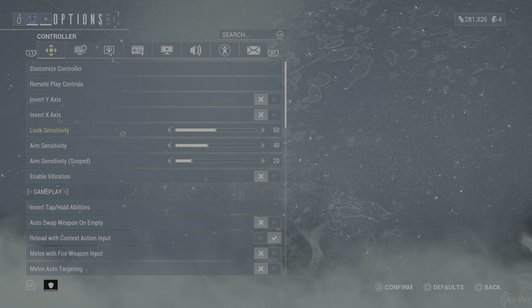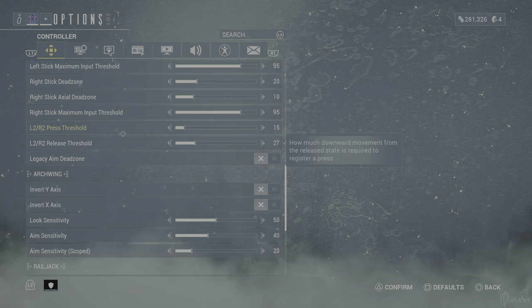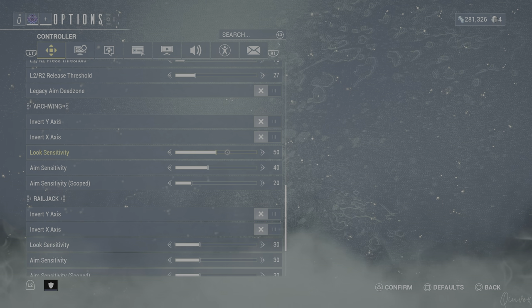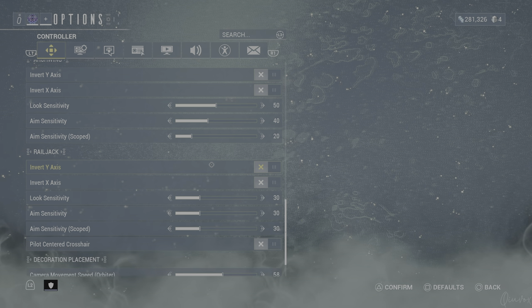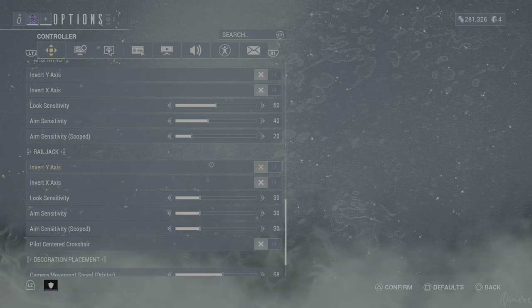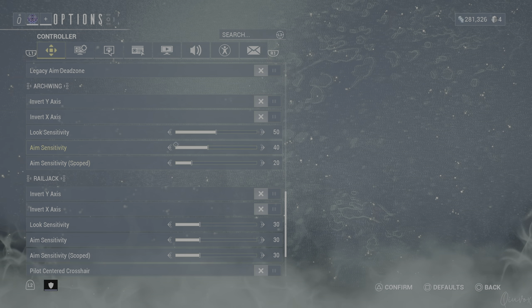Try to set those sensitivities around 50, 40, 20. The default one is quite slow — literally slow. And if you're on PC, you have a lot more control over sensitivity and it won't be a problem. As a side note, you can connect a keyboard and mouse to your PlayStation or Xbox and use them — the game and console has full support for keyboard and mouse in Warframe. You don't need any special peripheral; you can literally plug in a $5 keyboard and mouse and straight-up play Warframe easily.